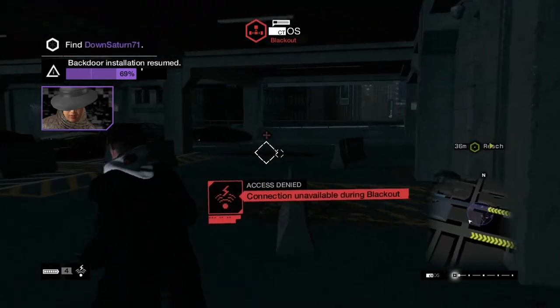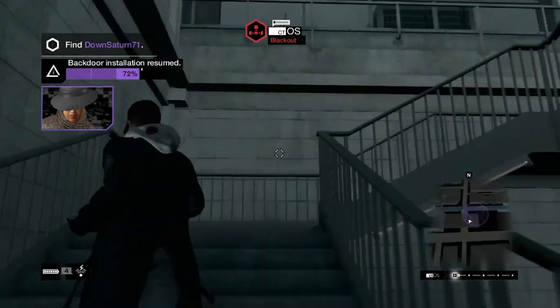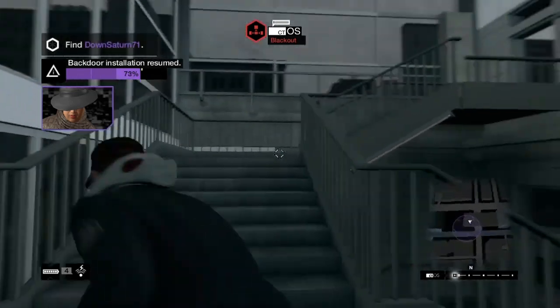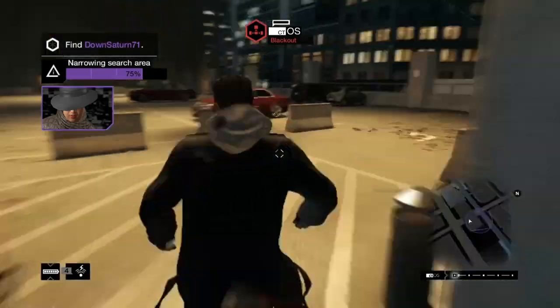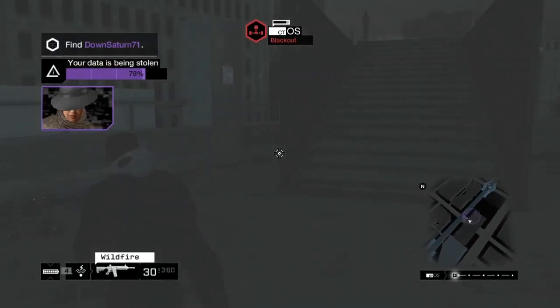Using it during a hacking session when you're not evading is a terrible idea, because it's almost a guarantee that the second they get close to you and you use one, they're going to know where you're at. Like right here — white line shootout. I don't even have to guess. I know he's right there.